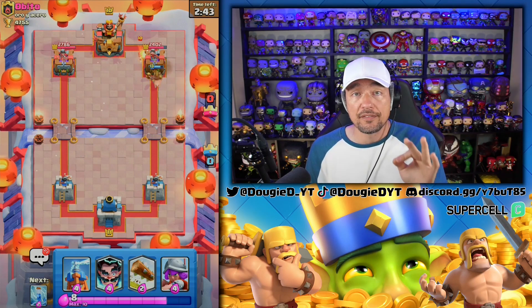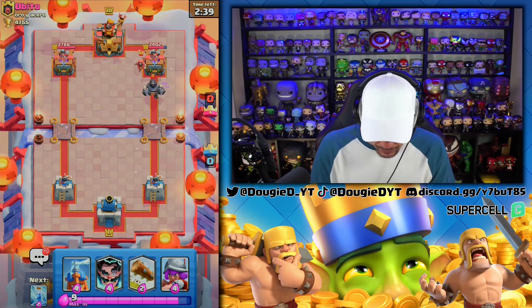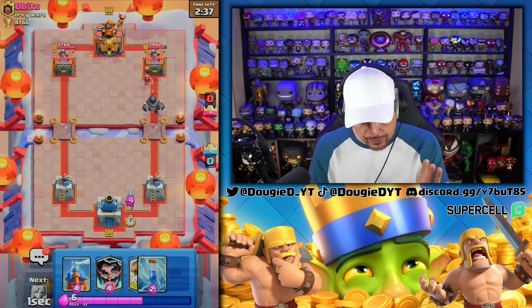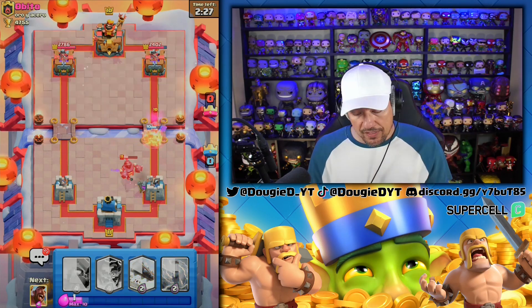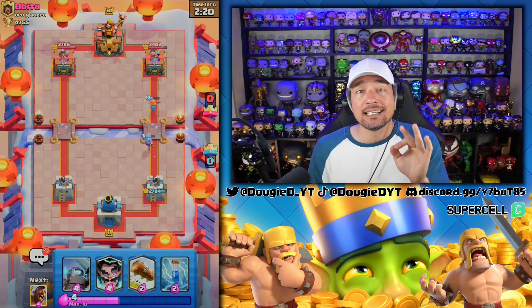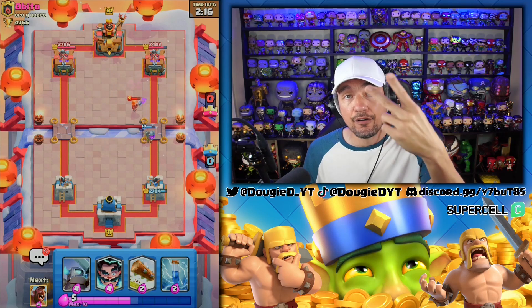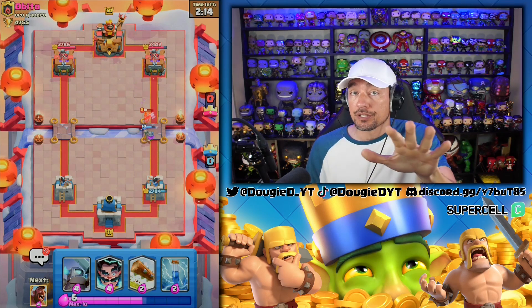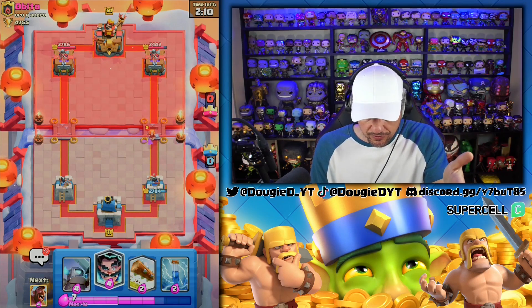He goes Wizard — we know that's one of his supporting units. He goes Mega Knight — this is a perfect matchup. We're going to go in with the Musketeer. Don't go E-Wizard because he's too fast. We're going to go here, and then the Valkyrie is going to clean up the Wizard and the Firecracker. We take that out. We have a tiny counter push. He's got a Valkyrie — he's running Mega Knight Valkyrie.